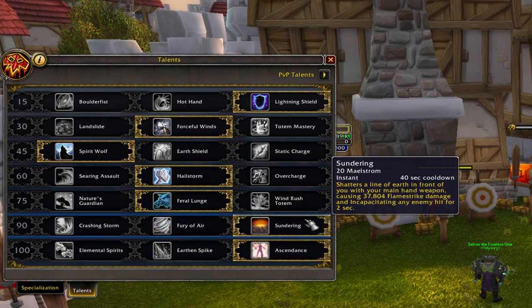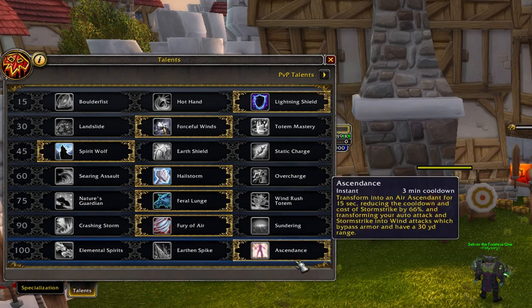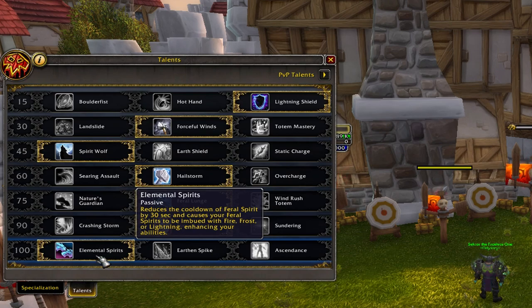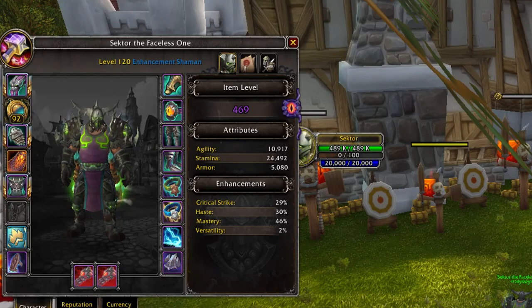For the last row, for raids the best is Ascendance — it's one of the best burst cooldowns in the game. However, for Mythic Plus it's not that good because those fights are not that long. For Mythic Plus you go for Elemental Spirits so you can use them twice, or maybe three times if there's a Tyrannical affix.